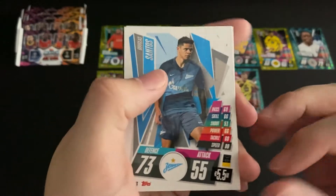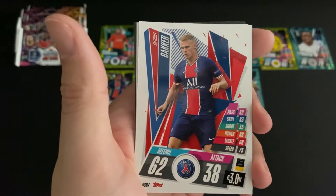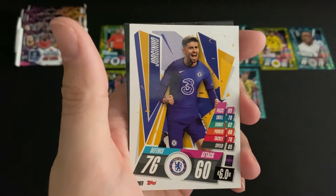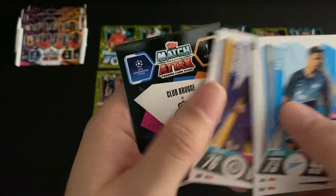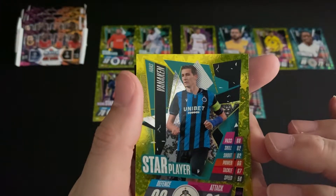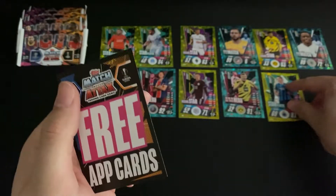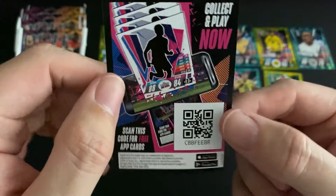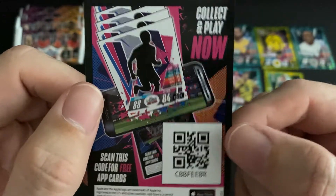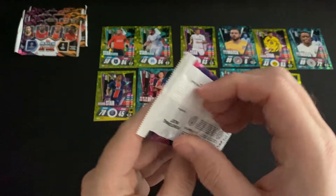Window seven: a defender for Zenit, a club hero defender for Real Madrid, and a defender for PSG. Then a midfielder for Chelsea, and just the one special card — a midfielder for Club Brugge, Vanaken, star player. The streak continues, and of course our code card. Moving on to window number eight.